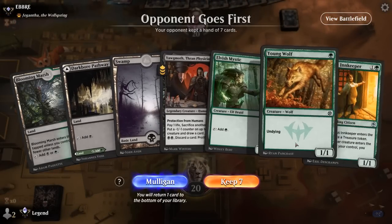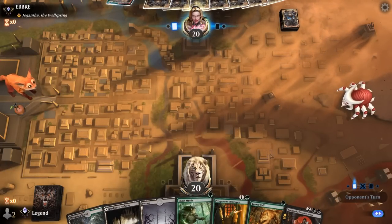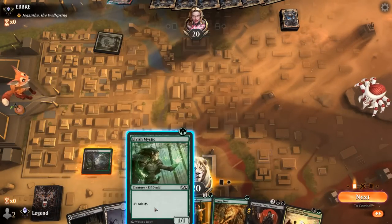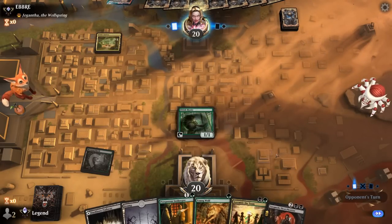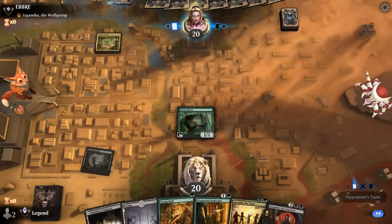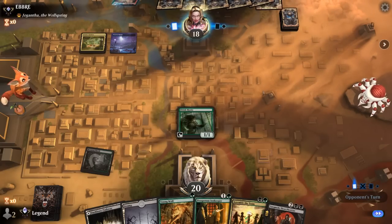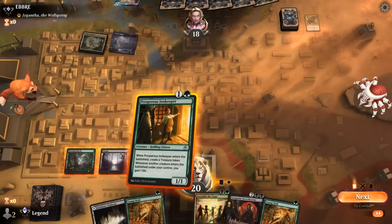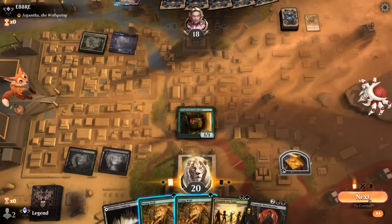Okay, we're on the draw with a fine hand — Mystic into Innkeeper plus Yawgmoth, and then turn 3 Yawgmoth can already start drawing. Opponent's on a Giganth multi-color deck and Assemble the Team can find the missing piece. Hopefully Yawgmoth can stick around. This opponent's got the full domain already on turn two. Vanishing Verse exiles our elf. Play Innkeeper.